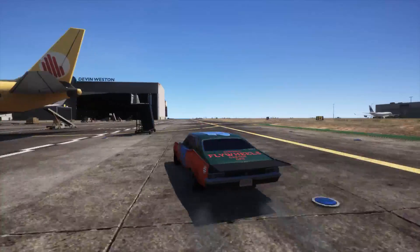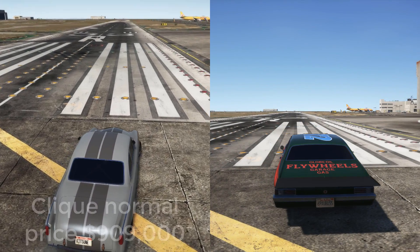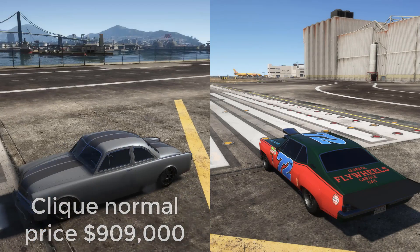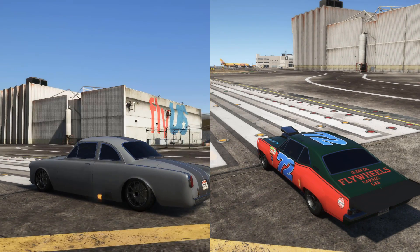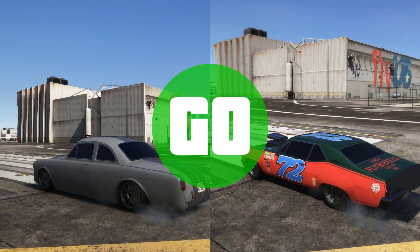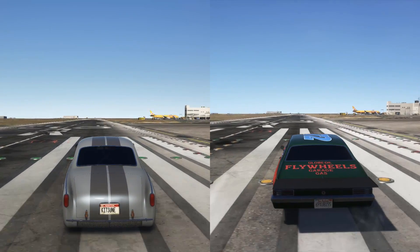As this is a muscle car, it can pull off wheelies, and while they're not as easy to pull off as some other muscle cars, I didn't have as much trouble as I did with the Tulip. Adding the wheelie bar at the rear doesn't make any difference as to how the car handles when pulling off a wheelie, as it just clips through the ground like the useless piece of Rockstar logic that it is.